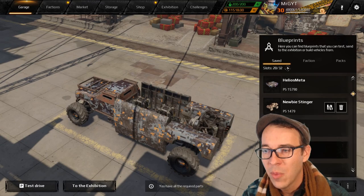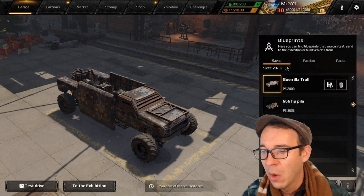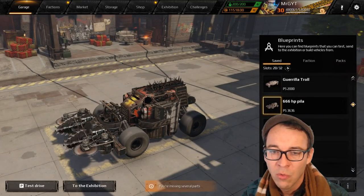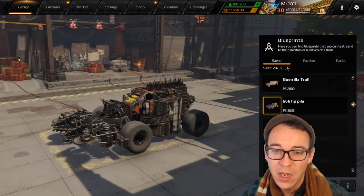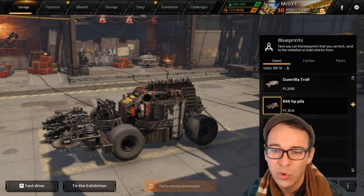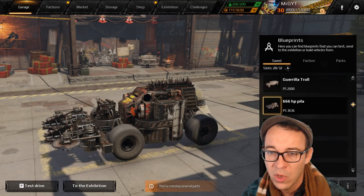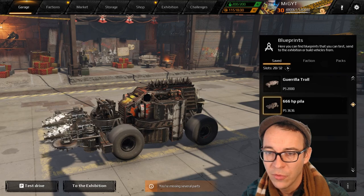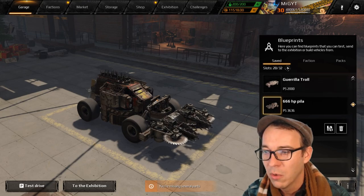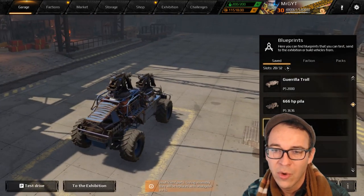That covers our zero to two thousand power score bracket. Next up we're going into two thousand to four thousand power score. We've got a borer or buzzsaw variation on a growl running a skinner — you're going to be able to grab onto enemies, pull them into the front of your build and ruin their day. It's going to be quick, shoot around the map. You don't have to run racing wheels; you could do it on medium wheels or white wheels, but these give you more durability. Pretty budget build — get a couple of blues, get your growl cabin, you'll be good to go.